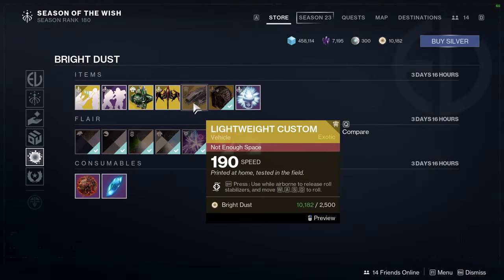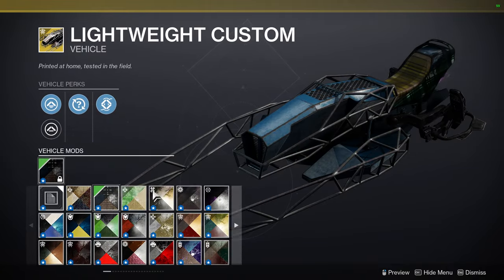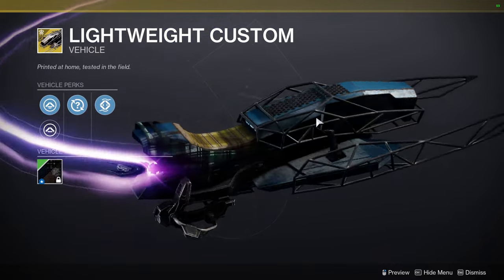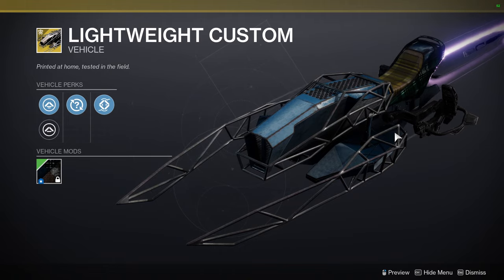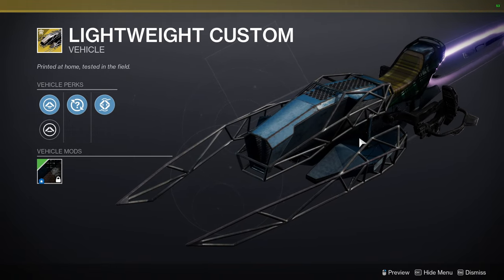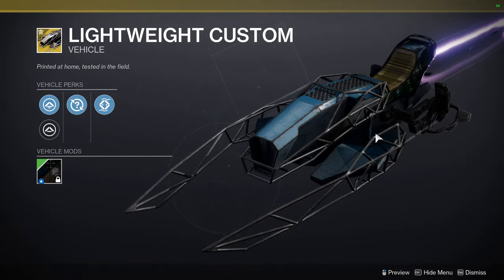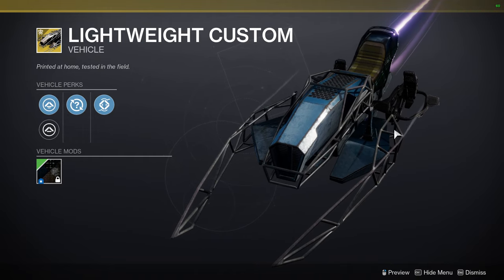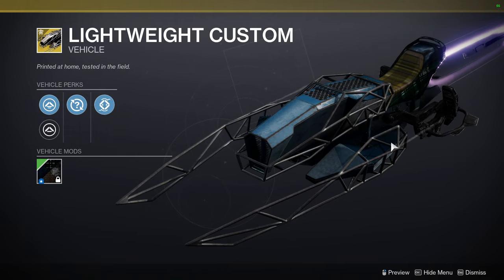We have Lightweight Custom sparrow — it looks cool, but I wouldn't pick it up. Sparrows don't hold the same value as World of Warcraft mounts or Final Fantasy 14 mounts because Bungie really destroyed their value when they started selling them in the marketplace, mostly selling mediocre ones, which degraded the overall value of sparrows.